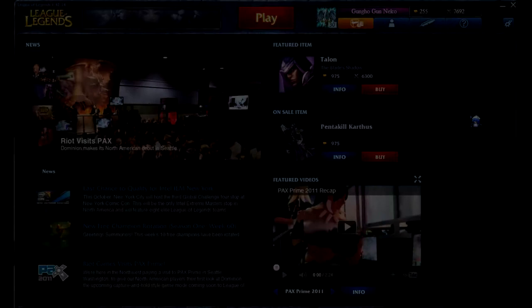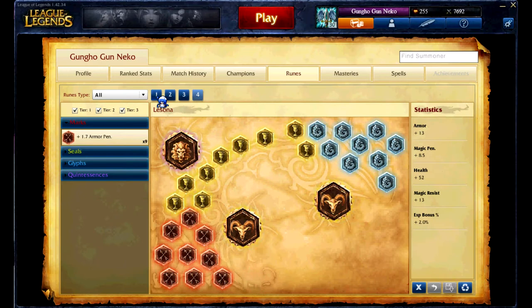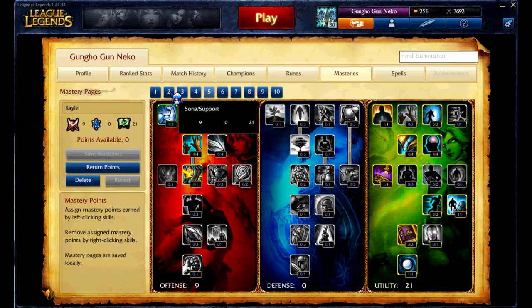By going to your Summoner profile, you can edit rune pages as well as your mastery pages. Here, you can view the runes you have purchased and also your rune pages. You can also view your mastery pages and see what each of the masteries do.